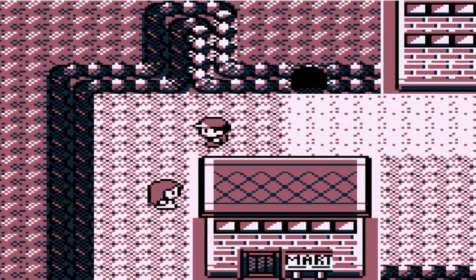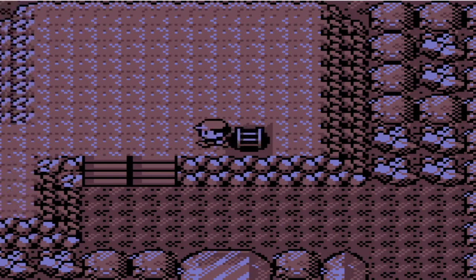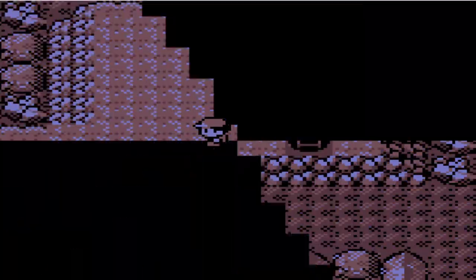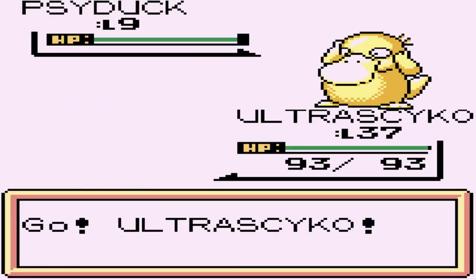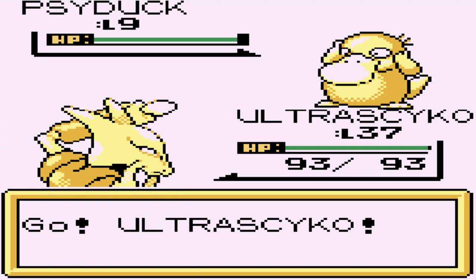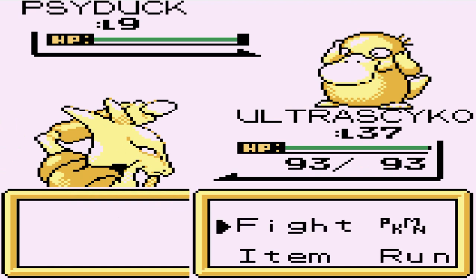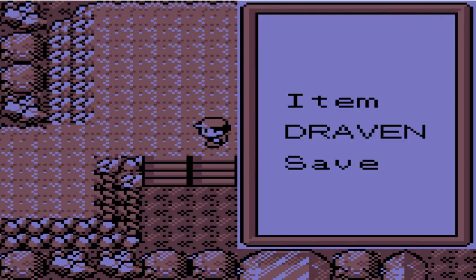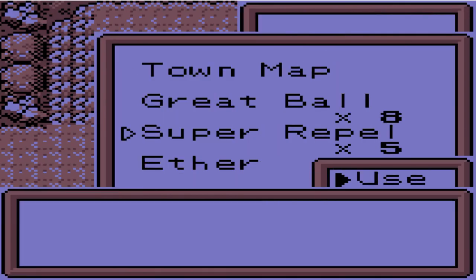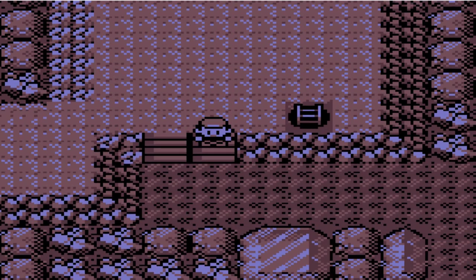In this episode we're actually going to be going into this cave. I don't know exactly what this cave means, but we're going to be battling a lot of trainers. I probably didn't equip myself well, but that is what it is. Let's go ahead and just destroy everybody right here. I got five Super Repels, so this should be good enough.